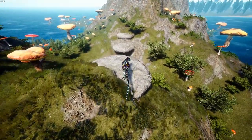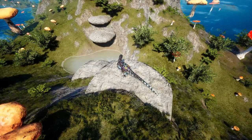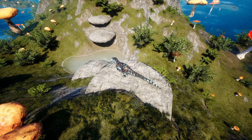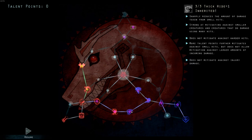Sharp Teeth helps you fight bigger predators. Thick Hide prevents that — it helps you survive smaller predators. If you don't know exactly what it does, it says it allows a boost in damage to larger prey. And over here, Thick Hide sharply reduces the amount of damage taken from small hits. They are the reverse of each other — equal and opposite.